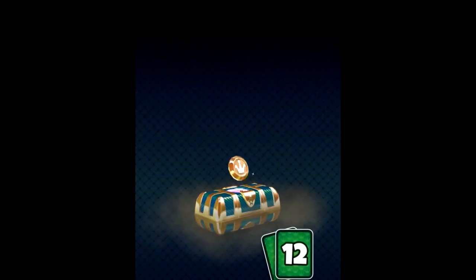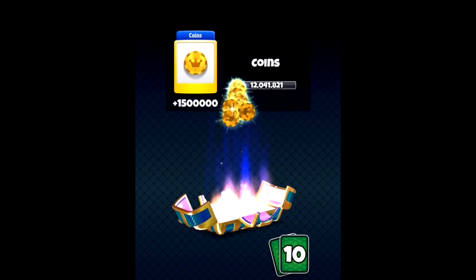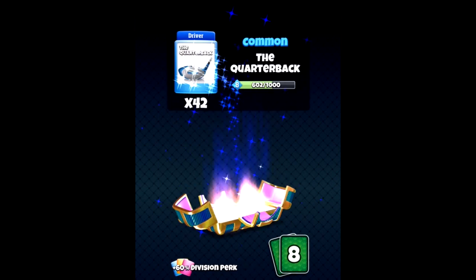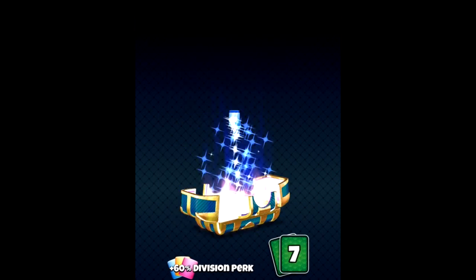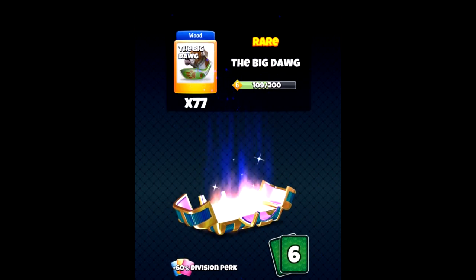Second place — I'm going to take the silver banner here. Looks nice. One and a half million coins. Good Viper cards, Quarterback cards, Saturn cards, and Big Dog cards.